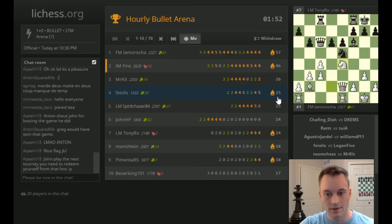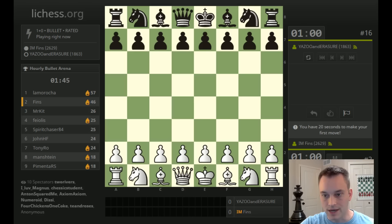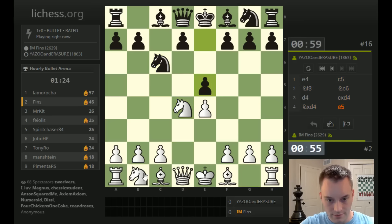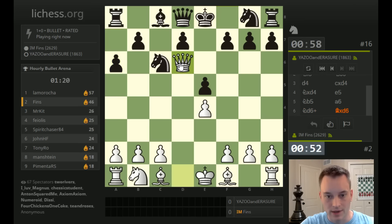Place number three is still a battle between a few different players, lots of players actually. Yazoo and Erasure — sticking with e4. This will probably be the last game, just a minute and a half left in the tournament. He's about to take a sip of water, and then he finally played. All right, we've got a Sicilian, and a Kalashnikov variation.